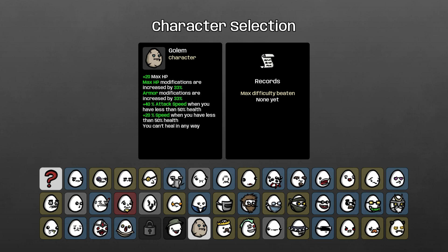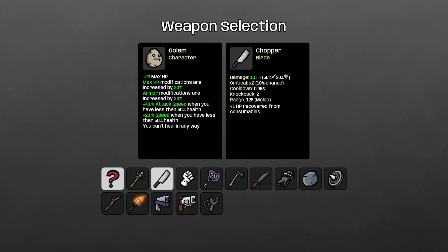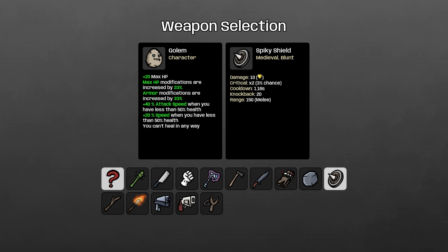Let's jump into a run. I'm thinking we jump in with the Golem. The Golem gives us plus 20 max HP. Max HP modifications increased by 33%, armor modifications increased by 33%. We've got plus 40% attack speed when you have less than 50% health, and plus 20% speed when you have less than 50% health. And you can't heal in any way, shape or form.